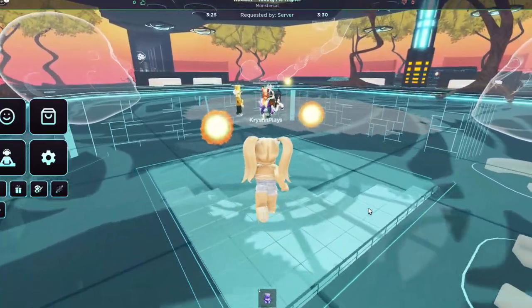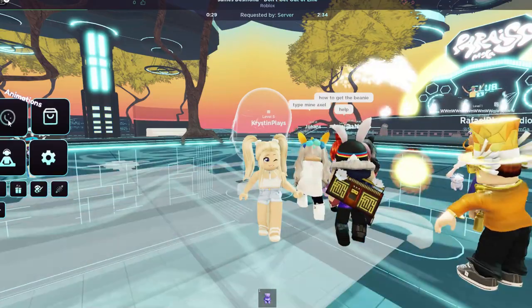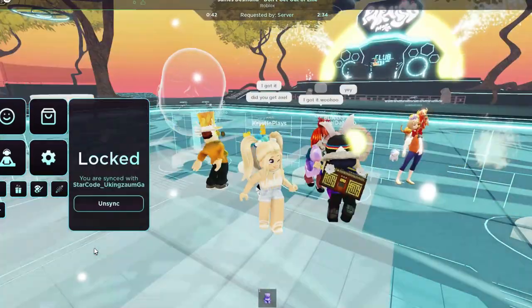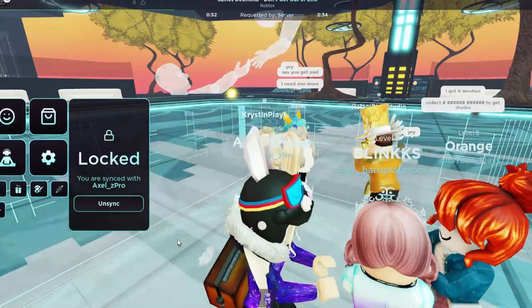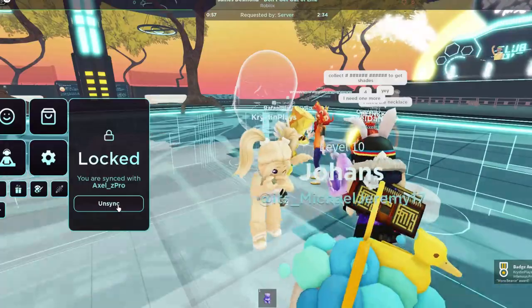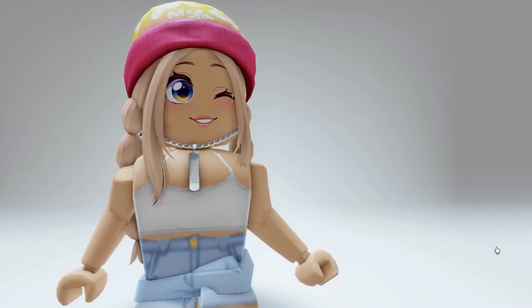Next, head back to the dance floor and go over where the dancing players are. Go over and click on animations — you're going to need to sync dance with two other players. Go ahead and type in another player's name, then unsync and do this once again. I only had to sync dance with two players and then I got the badge. Doing this will give us the third item, which is the ombre beanie. It's yellow to pink and completely free. I'll leave a link for the game in the description.